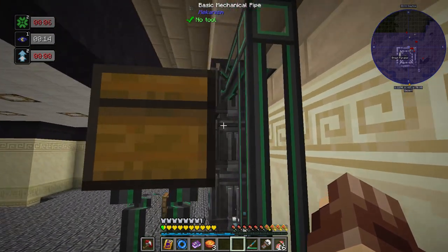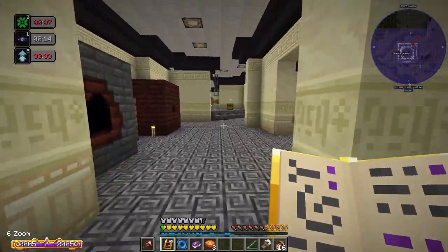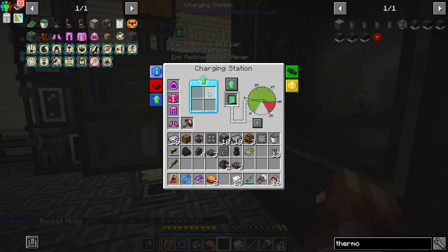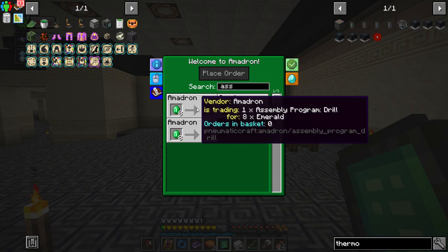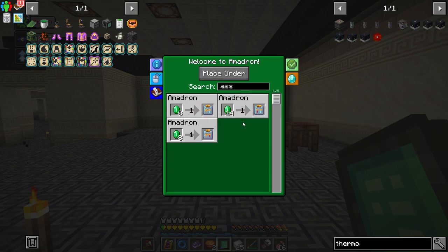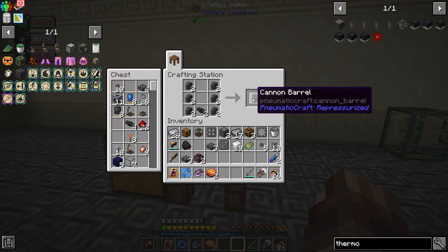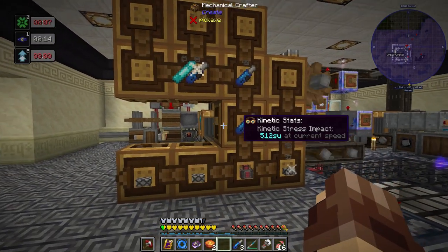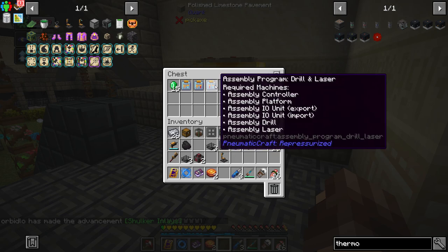How much pressure do we still have — 4.7. That refined fuel lasts forever. Now we can start using our fuels we're creating over here to power it, but the refined fuel from last episode lasts forever and ever. Let's grab our Amadron tablet. Looking at the assembly programs there are three here. I think I've got enough to order all three — let's place that order.